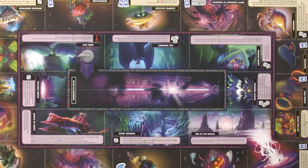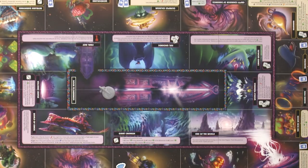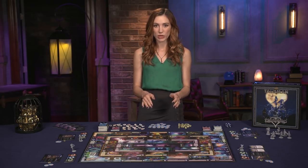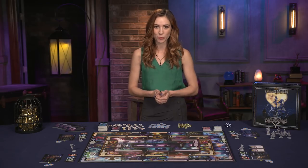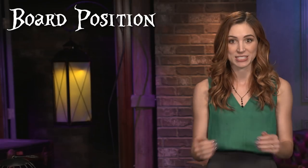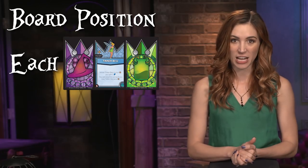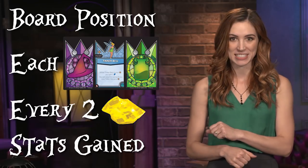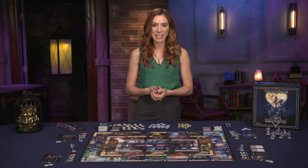Once a character moves into the inner region and uses a keyblade to access the door to darkness, they may roll a die to seal the door. They gain the die result's worth of victory points, and the game ends. Players then tally their victory points based on their positioning on the board, each spell, follower, and object, every two money, and stat points gained during the game. The player with the most victory points wins.